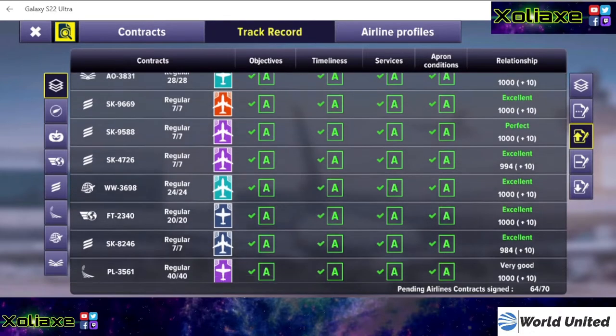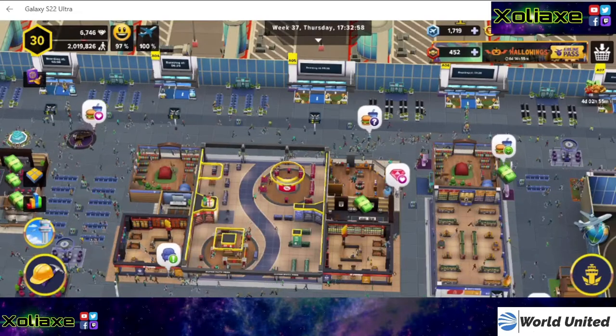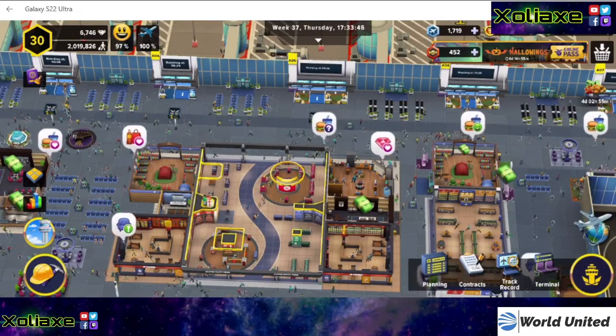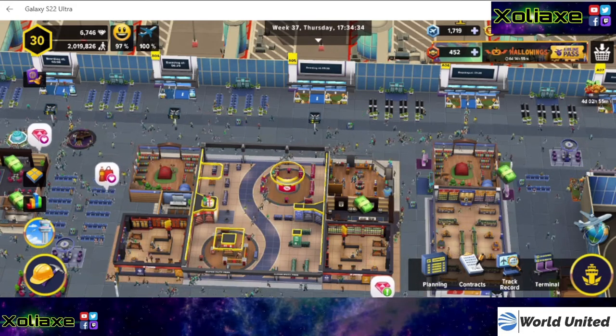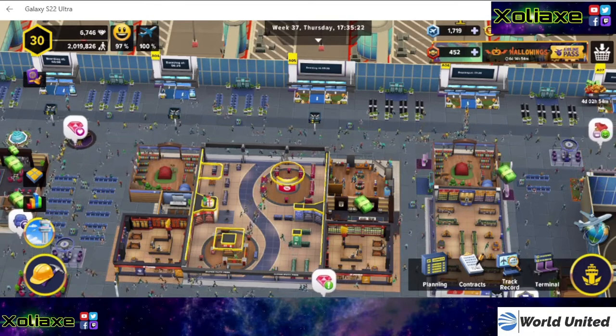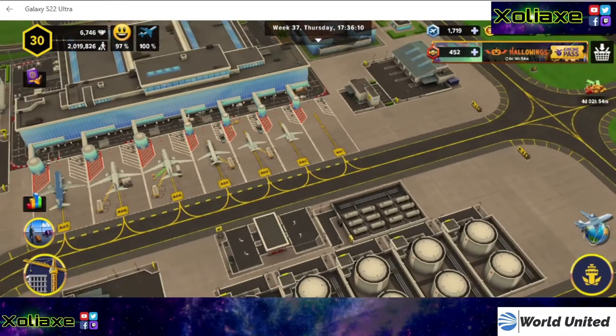I find a lot of mine end up as 'excellent' rather than perfect, mainly because even with my runway fully upgraded for wear, it just delays the start of the wear — it doesn't actually stop it wearing as fast. It can be at 100% for hours and then suddenly drop to 80 pretty quickly, which can be a bit annoying.